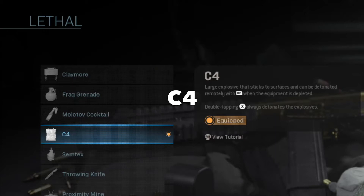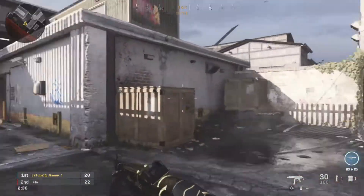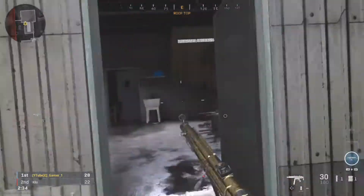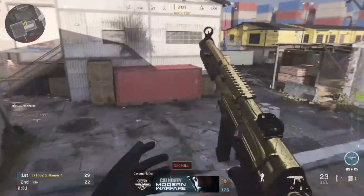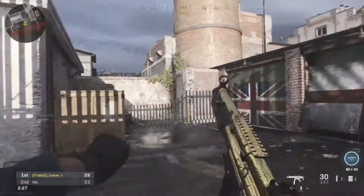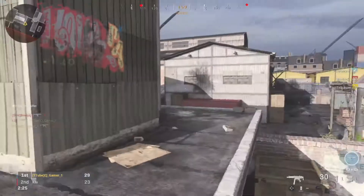Now onto the lethal, which is C4. You can go with either frag, Semtex, or even thermite, but I prefer C4. Using C4 is great and my personal favourite for a lot of classes because of the control you have over it. I often call this one pass-the-parcel because the enemy never knows what surprise they may be getting. It's also best for anti-capping or to clear a doorway by throwing it through.